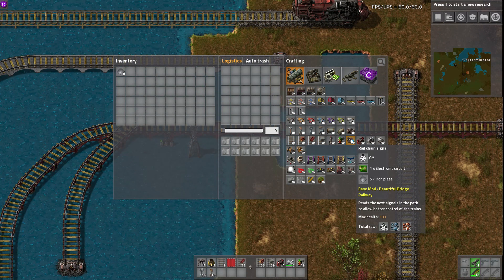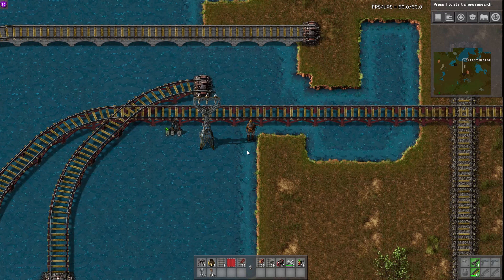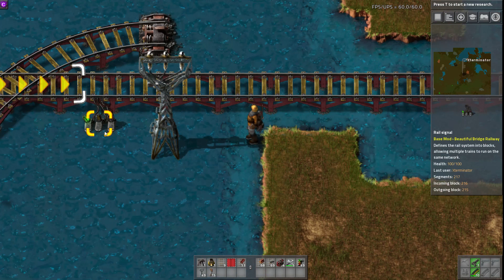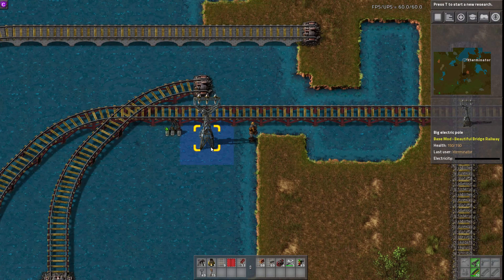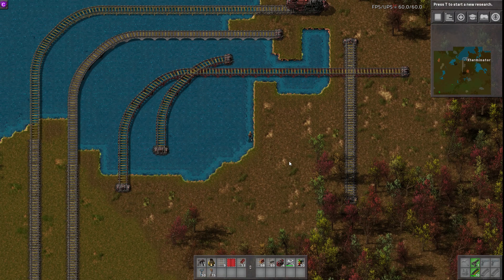Apparently chain signals and medium power poles cannot be placed on water. The chain signals cannot, I guess because Factorio doesn't support them — not sure why they wouldn't just allow that anyway. The only little gripe I have is that they've done these awesome bridge graphics and it would be kind of cool if they did something for the signals too — like made something stick out a bit, or a little pylon or buoy for the power pole rather than just floating. But overall really awesome mod.